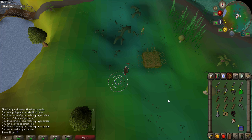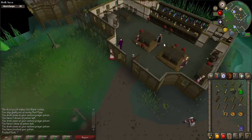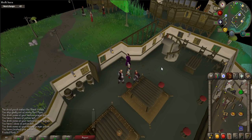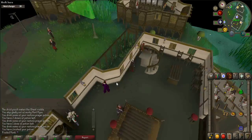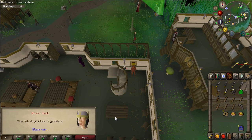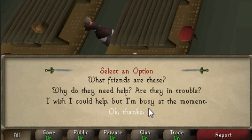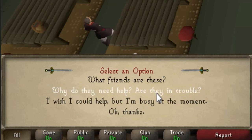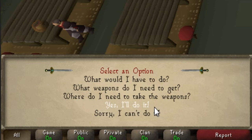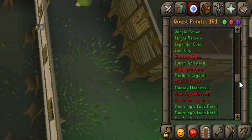You start the quest by going to the Hair of a Dog Inn, which is located on the south end of Canifis. Use either your Drakan's medallion, lunar staff, ectophial, house teleport, or simply walk to get there. Once inside, talk to Vanstrom Klause who is in the northeast corner of the inn. When prompted say: 'Why do they need help? Are they in trouble?', 'Perhaps I could help you out here.', and 'Yes, I'll do it.' When done talking, be sure to check your quest journal to confirm you have started this quest.